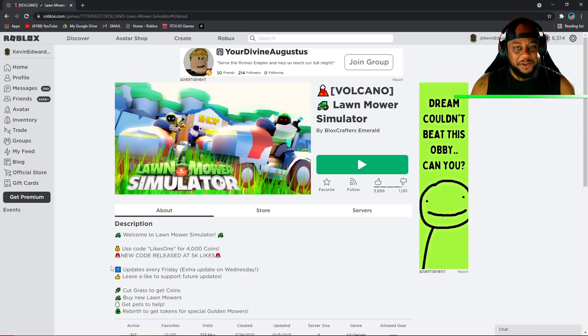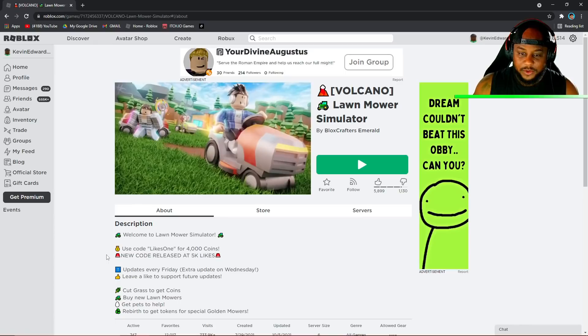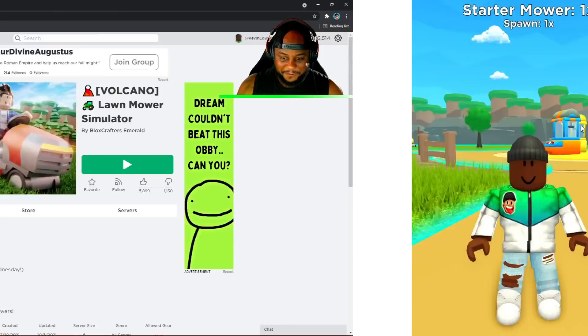Y'all already know what's coming — Gaming with Cam! What is up my family? We are back and we are on this lawnmower simulator. Cut grass to get coins, that's pretty much all we gotta do out here. We gotta go make some money.